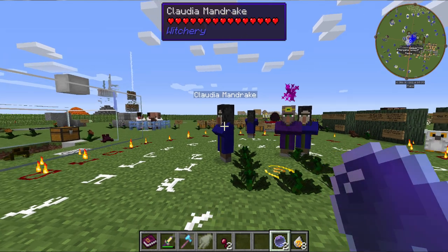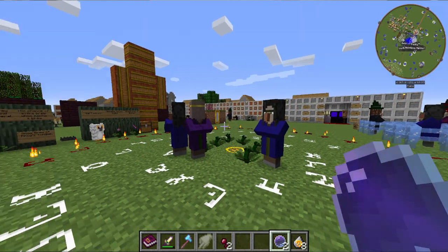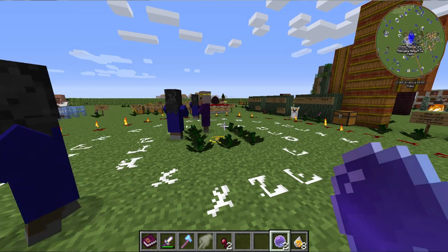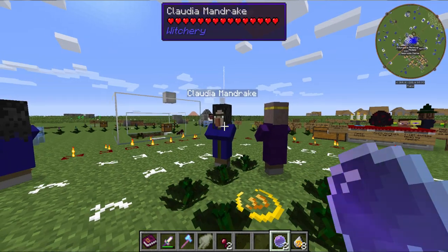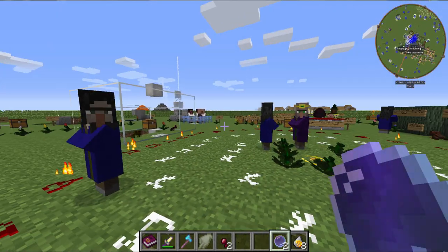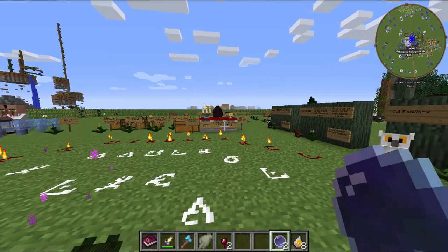By summoning them, they are similar to friendly entities that will basically hurt enemies that you hurt or that are hurting you — so they can fight on your behalf. But be careful: they will throw potions, often random potions, usually poison, sometimes slow. They will poison themselves, but they also will heal. And over time, they will eventually teleport away until you summon them again.